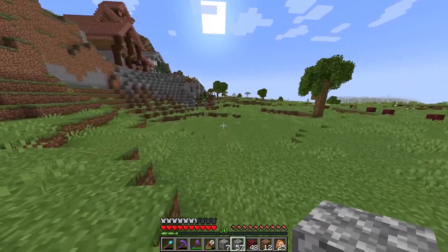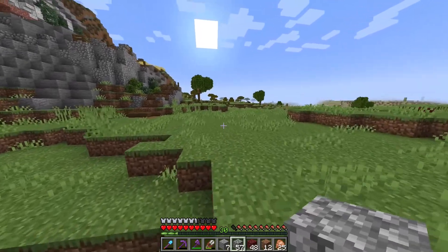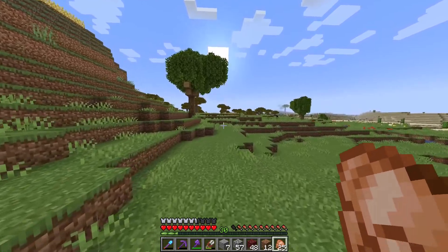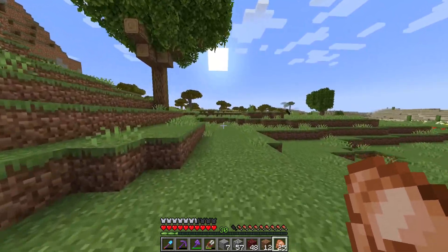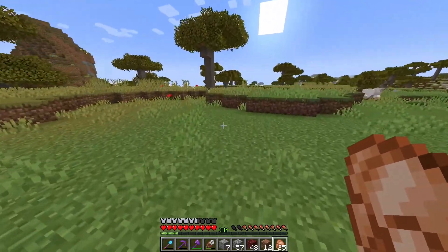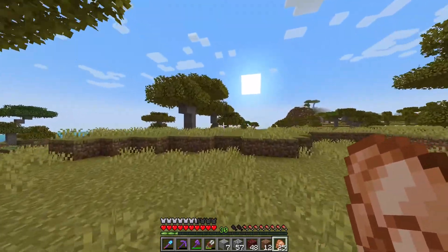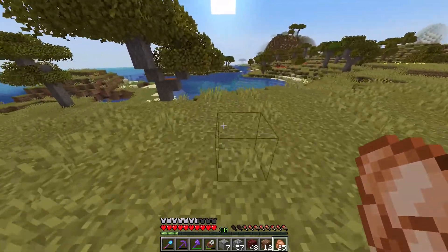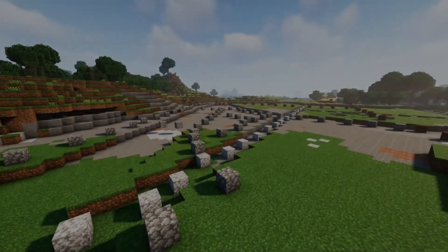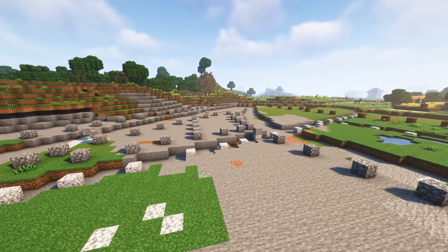Now for completing this episode, I can choose one tool, a stack of items, or access to a farm. I want to fly, which means I will take the elytra next episode. I will take access to a mob farm in the Seer to get gunpowder for flying. So if you liked this episode, I'm sure you will like the others as well — here's the playlist.